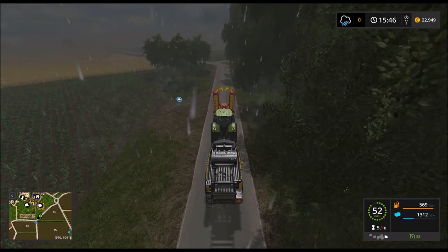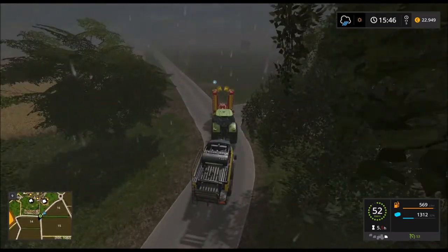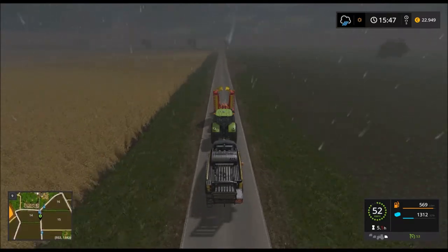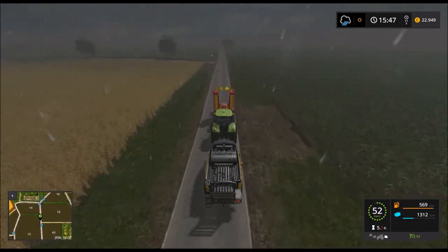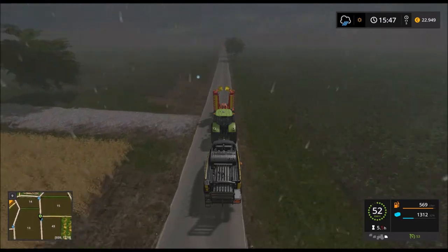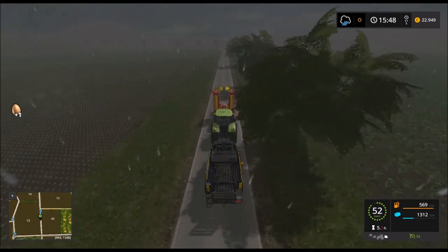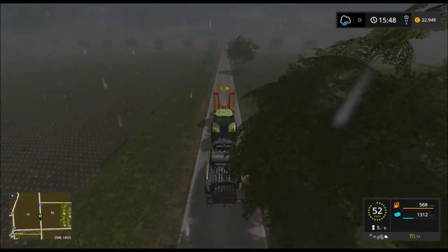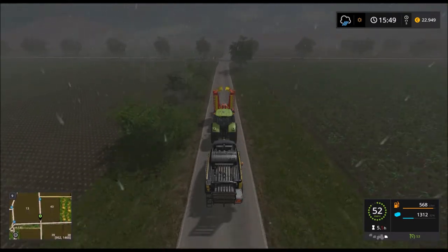Wir brauchen noch ein bisschen Geld – 500 haben wir gerade nochmal gekriegt. Deshalb wollte ich auch noch warten, damit wir so wenig Kredit wie möglich aufnehmen müssen. Das Haus – also den Unterstand – brauche ich, weil die Maschinen trocken lagern sollen. So eine Ballmaschine, wenn die die ganze Zeit draußen steht, geht natürlich irgendwo kaputt. Wir könnten auch kurz noch eine Feldmission machen, um ein bisschen Kohle zu verdienen.